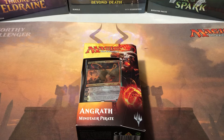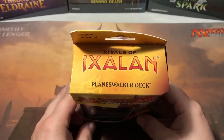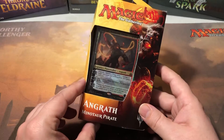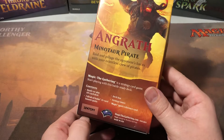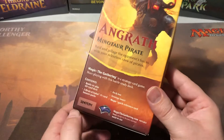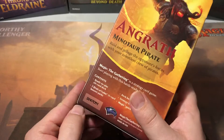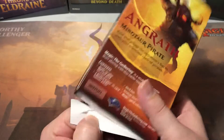How's everybody doing tonight? I got an Angrath Minotaur Pirate planeswalker deck from Rivals of Ixalan we're going to open. It's an older one, there's not much value in it, but there's a couple of Rivals of Ixalan packs in here. I figure somebody out there may want to know what's in here in case you come across one and want to know if it's a good buy or not. The total card value including commons is like $16, but you can usually pick these up pretty cheap.